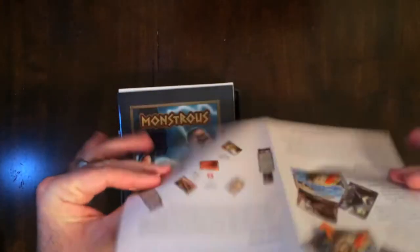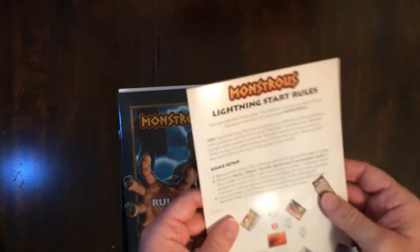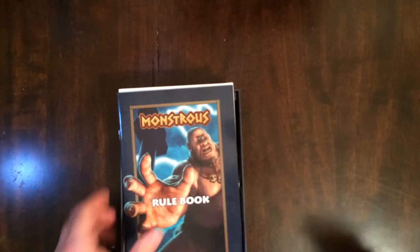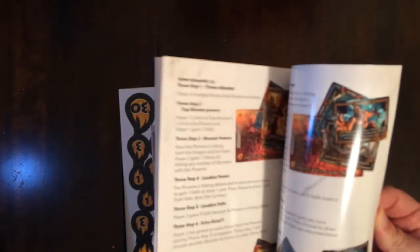Okay, rules here, very short — four-page game setup. So we might actually go through the rules really quick because I have not played this. Being only four pages, we'll take a look at it. Maybe not — here's the other rulebook. I don't know about your ins and outs here.